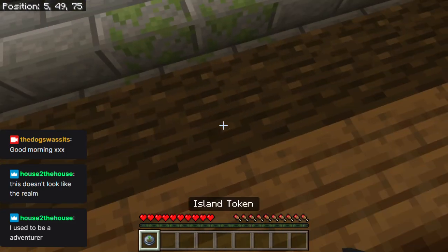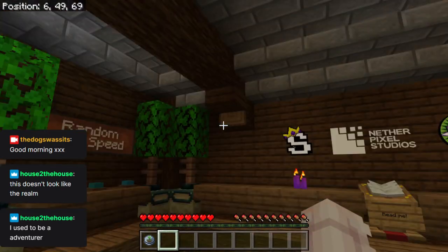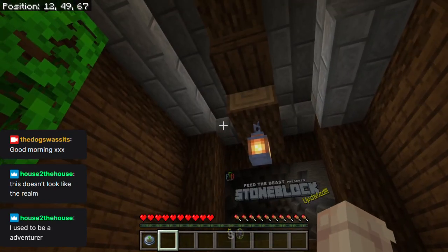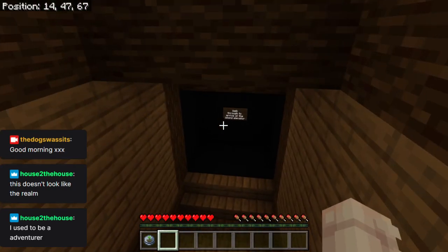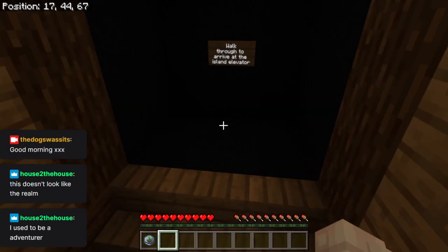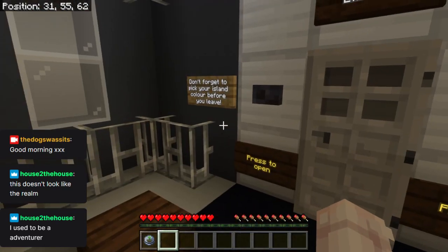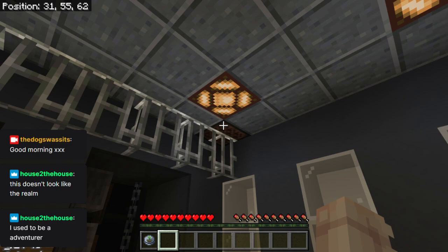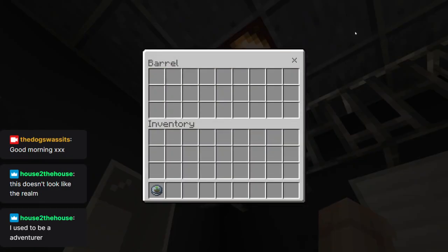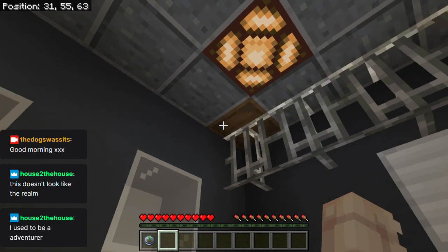Cool. And it's already given us an island token. Don't think there's any secrets in here. Just going from what I remember last time, although it's been quite a while. Hello house, how are you? Island elevator. Don't forget to pick your island colour before you leave. And there used to be something — nope. It's empty! The rotters. I think I took an arrow to the knee. Welcome to Skybound.